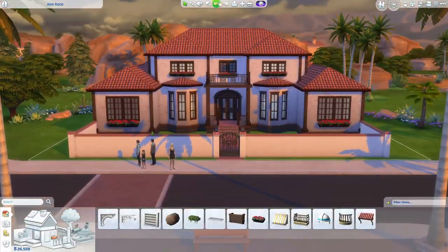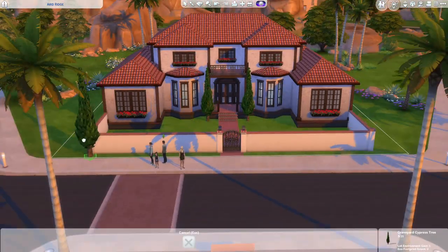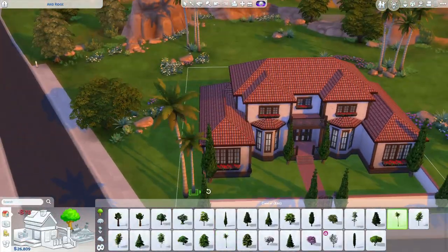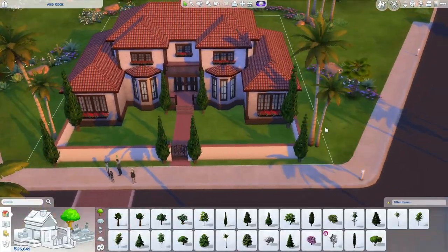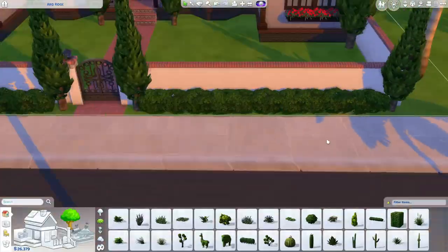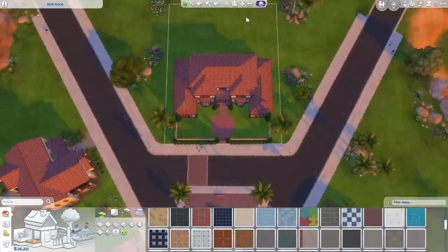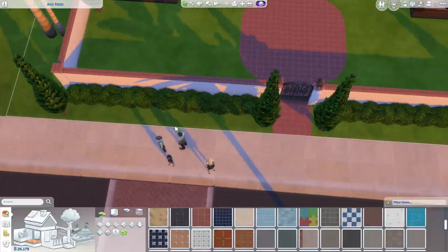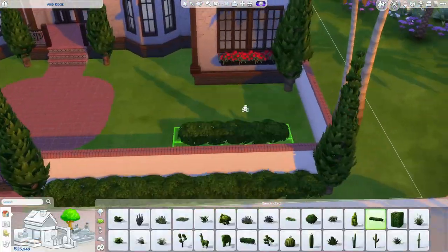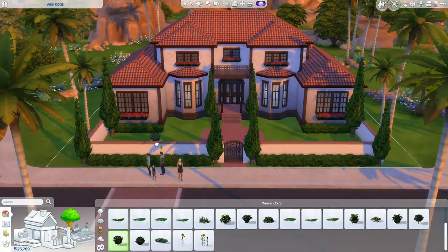Right now I'm just getting the front exterior done. I love the way this turned out for me not being very good at building Mediterranean style houses — this actually came out pretty good. These palm trees, I swear I can never make them work in a build for some reason, but they work really well in this build, so I was pretty happy about that.